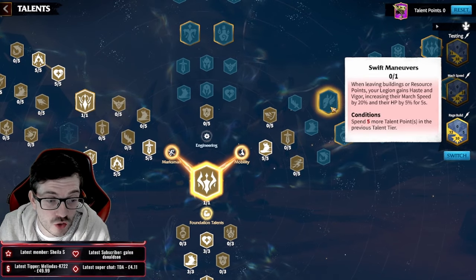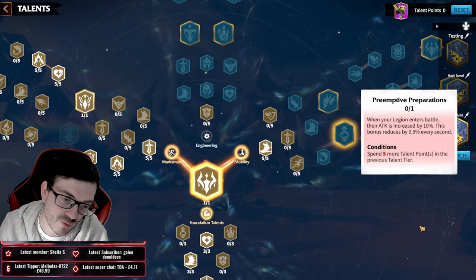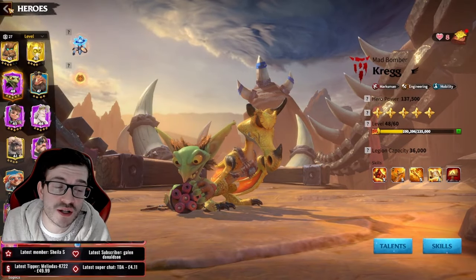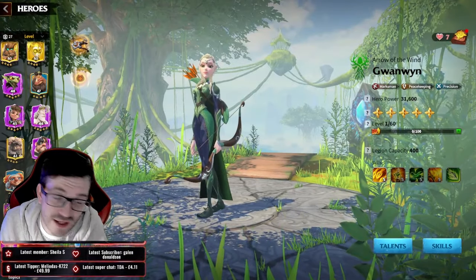From the rage build, go into the mobility tree to finish out. I'd pick either Swift Moon Moves or Preemptive Preparations if you want something more aggressive. It's a bit of utility in the mobility tree, but that covers Craig as your PvP guy.